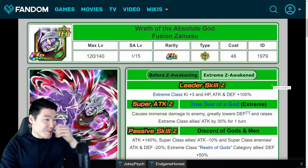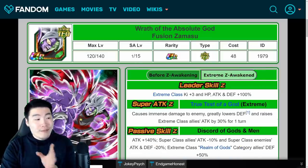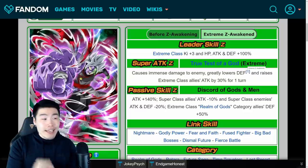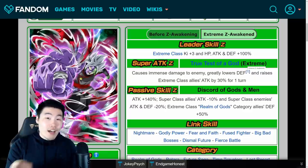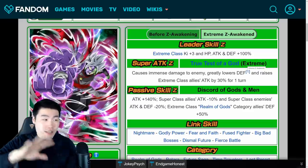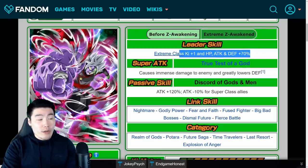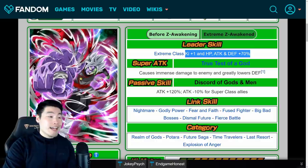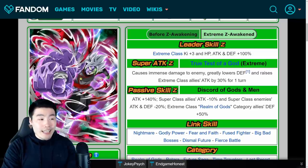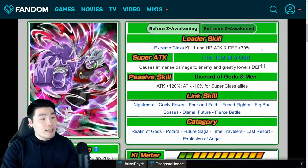Now let's move on to Zamasu himself and do a little comparison between the pre- and post-Extreme Z Awakening details, starting with the leader skill. Extreme class Ki +3, HP, Attack, and Defense +100% — that's the post-EZA leader skill. Really, really good, just a general Extreme class leader skill. His pre-EZA leader skill was Extreme class Ki +1, HP, Attack, and Defense +70%. So now it's Ki +3 instead of Ki +1, and HP, Attack, and Defense +100% as opposed to 70%.